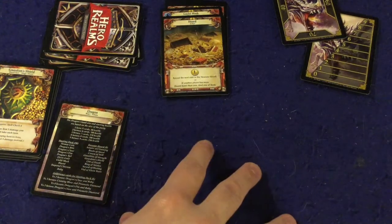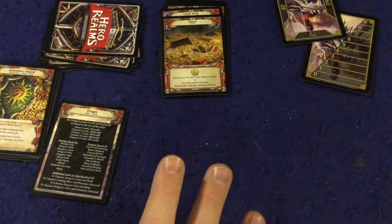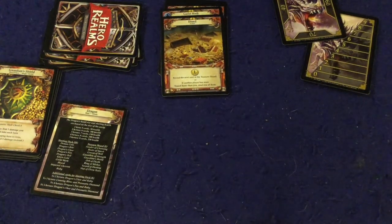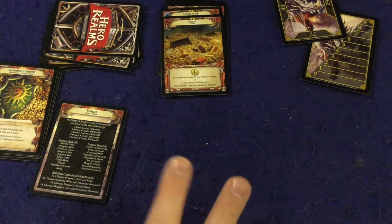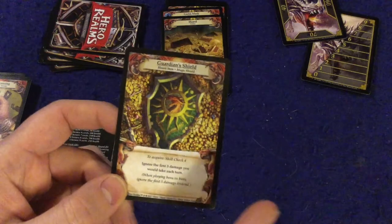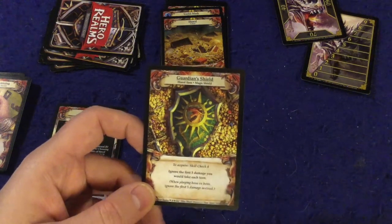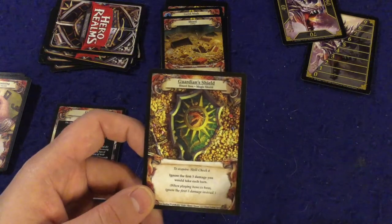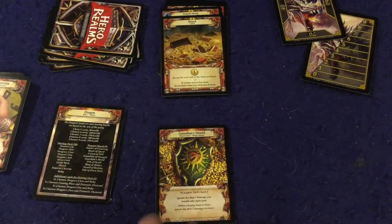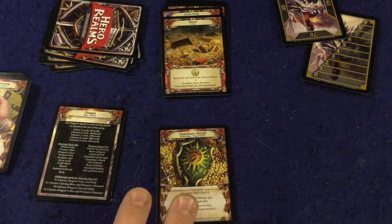Other players can steal hoard items from you. Here's how: if one of the players fighting the dragon successfully deals 10 damage on their turn, they have taunted the dragon, meaning the dragon must attack them. It also means they can discard cards to meet the skill check and claim a hoard card. For example, if a card has a skill check of four, you discard cards totaling a cost of four, and you earn that item — until the dragon takes it back. It's a neat mechanism — reminds me a little bit of Lord of the Rings.